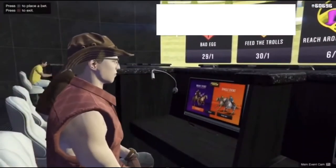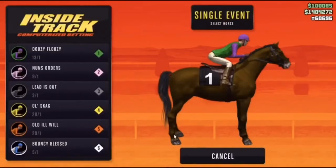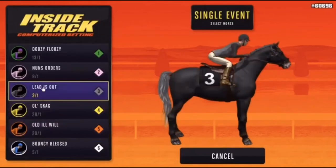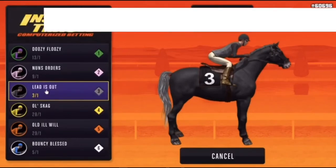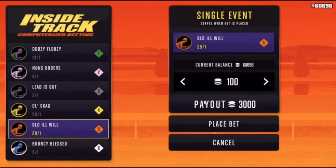50k is pretty easy to make, so go to the Inside Track, go to the Single Event over here and place a bet. In my last video I showed that the best odds of winning have the lowest first number — so 3 and 1 means he wins one in every three games. But for this glitch we're choosing the worst odds, which right now is 29 and 1 — the biggest first number.